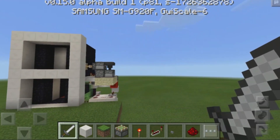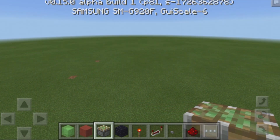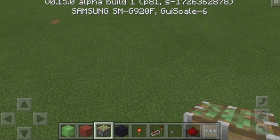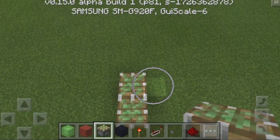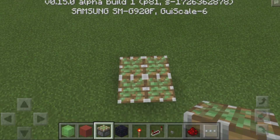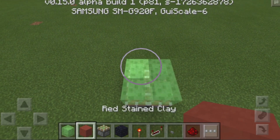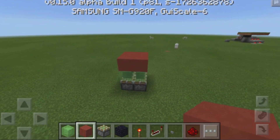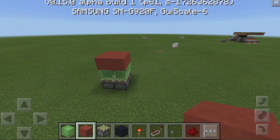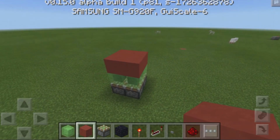Now let's go ahead and start building our redstone elevator. To get started, we actually need a 7x9 area. Since I'm building on a superflat, I am just going to build at random locations. We need to place down four sticky pistons facing up, just like this, right next to each other. Once we have that, we want to go ahead and place down some slime blocks right on top of our sticky pistons, with our floor block for our elevator right on top of that. Since we are building on a superflat, this will need to be three blocks into the ground in order for it to be leveled.